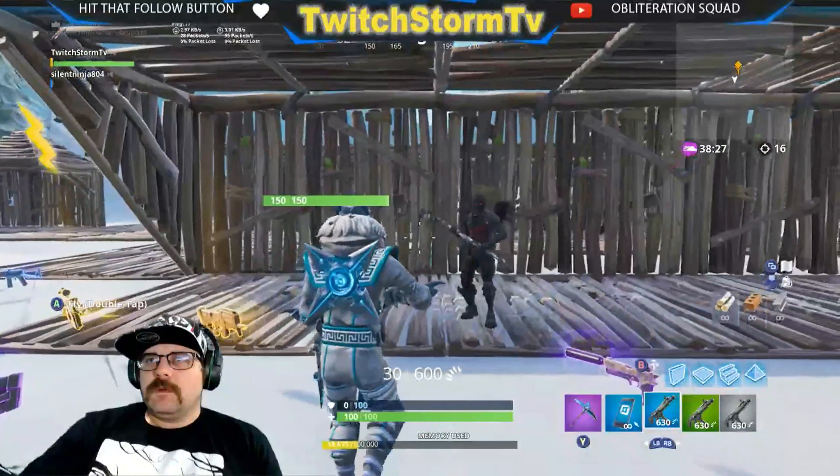Time for the RPGs — gold RPG to the body: 121. Purple RPG: 115. I'd rather have the gold RPG just because it reloads faster.